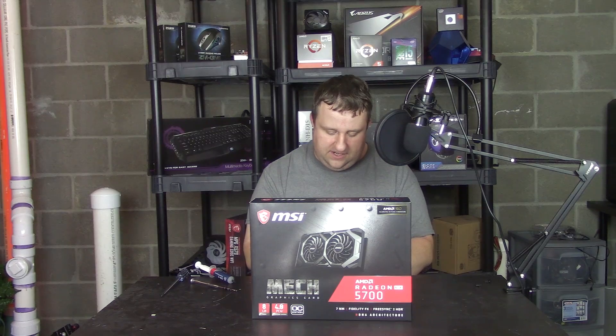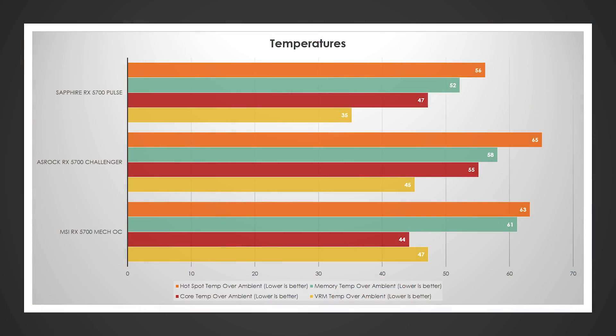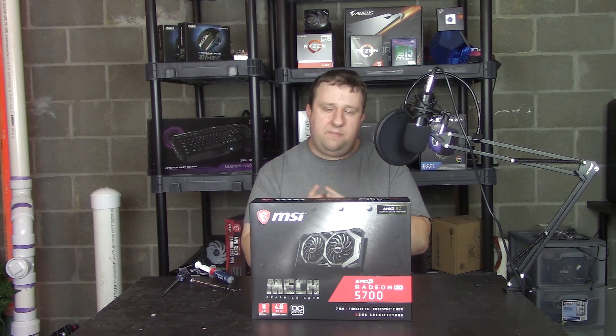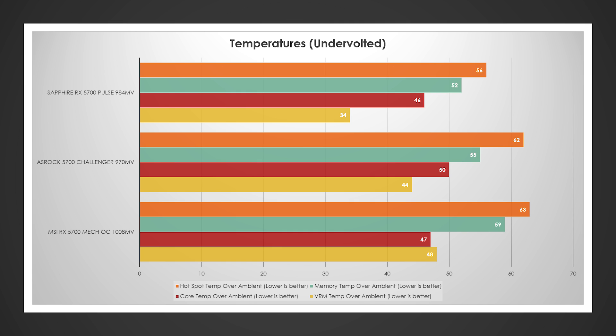So more power, more electrical current, more temperatures — but not as much performance. The memory temp got to 61 degrees over ambient, about 84 degrees — well within spec but a little on the warm side. The hotspot was a little bit cooler than the Challenger at 63 degrees over ambient, which was 86 degrees. The core clock did really well at 44 degrees over ambient, but the VRM did the worst at 47. Under-volting? It saved a little on memory but did not help the hotspot — it actually increased the core and VRM temperatures.